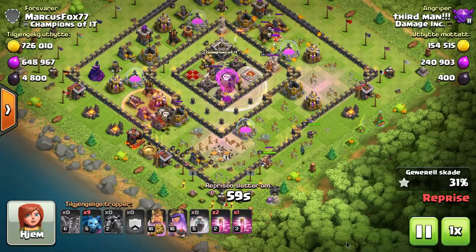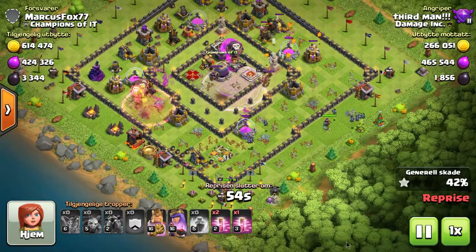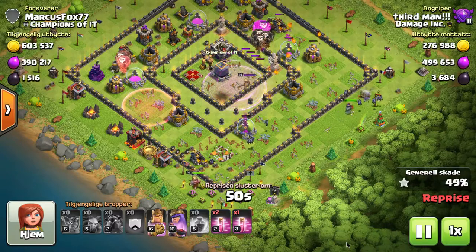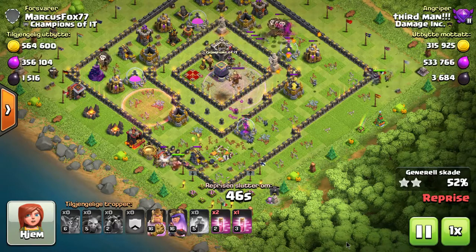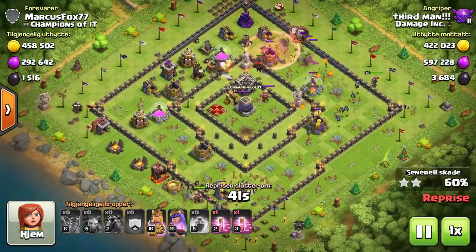Sometimes your best bet is to really look at the base for that whole 30 seconds and see exactly where you want to put the balloons before you even start the attack. Because once you start the attack, a lot of times you're going to just put them wherever you feel like it and then you get a fail.